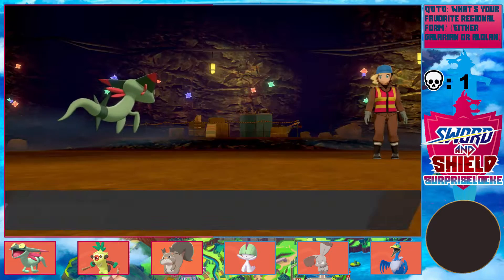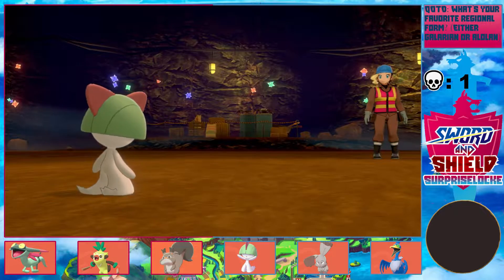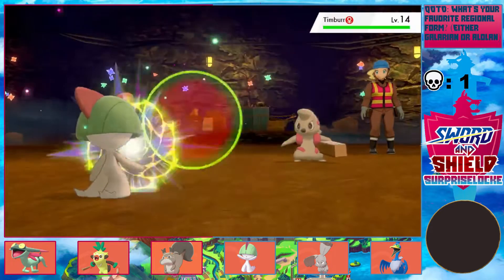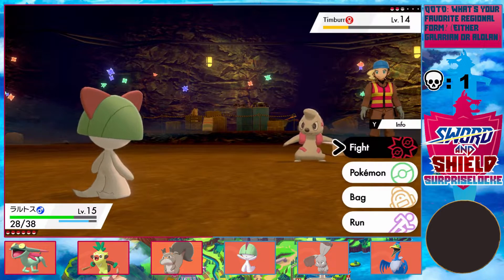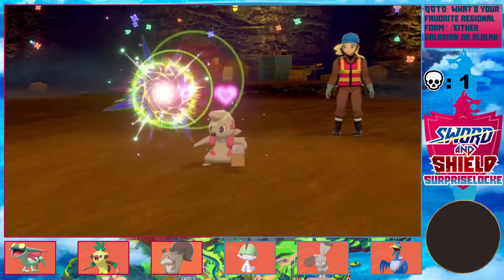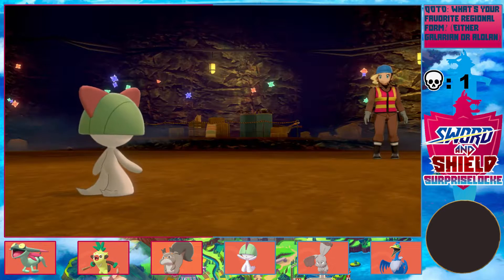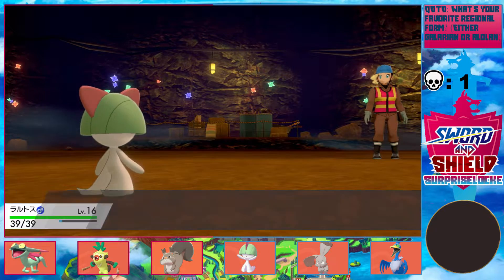Let's take it out with Ralts — Ralts should be good, right? Yeah, all they have is Pound. I was worried they might have something else, but it's not that big a deal if they're just going for Pound. I'm just trying to get Ralts evolved as soon as possible. I really want to get it as a Kirlia because I'll feel much happier once it is. I just realized I can actually get a Gallade since I have a male Ralts.